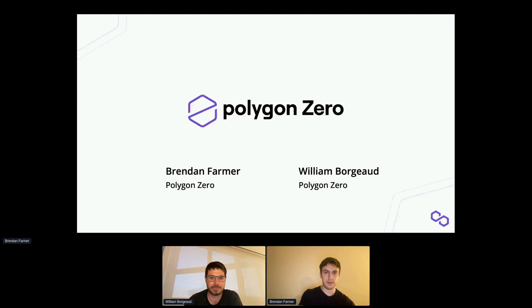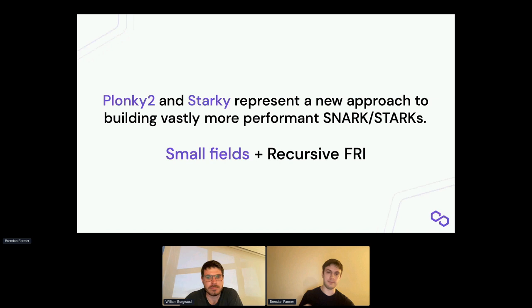We're going to talk about Plonky2. At Polygon Zero we've built two ZKP libraries: Plonky2 and Starky. These represent a new approach to building vastly more performant SNARKs and STARKs. Plonky2 is a library that combines PLONK and FRI, and Starky is a library that focuses on AIR-based STARKs and supports recursive verification of AIR-based STARKs.